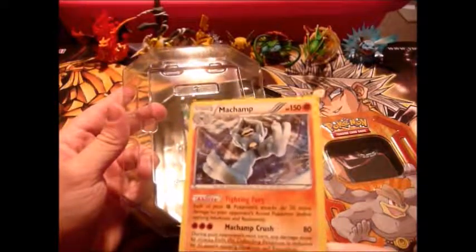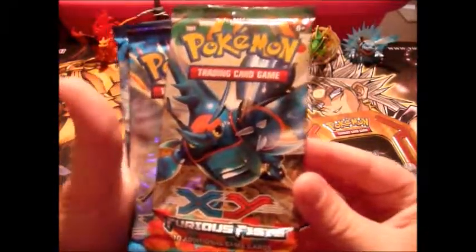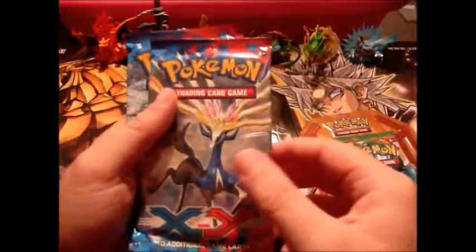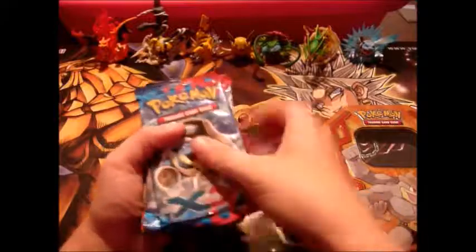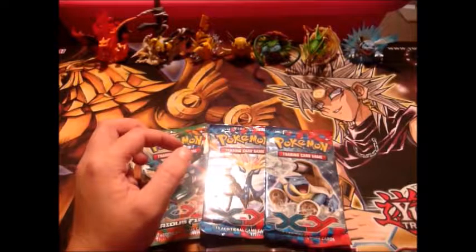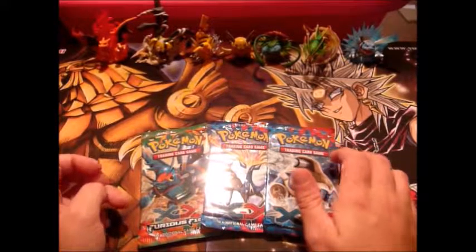I'm gonna try and get this Machamp out of here without damaging it. It's about the same as the one we've been pulling out of packs, which is pretty shit. So let's see what kind of packs it comes with. I kind of looked it up before and I wasn't too happy. We got X and Y Furious Fists, an X and Y base set, and another X and Y base set. The video I looked up had a Furious Fists, a base set, and then a Legendary Treasures, and another had Breakthrough in it. I was like, well shit, I'll open some Breakthrough and pull that Giovanni or whatever. But no, not today.